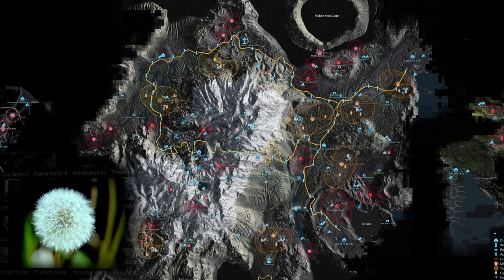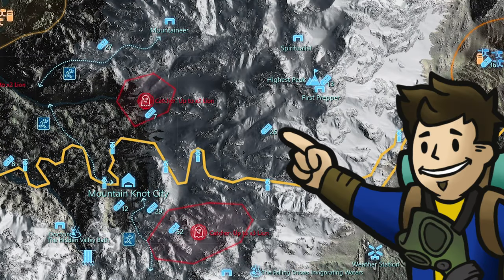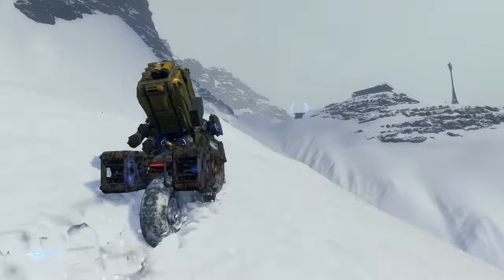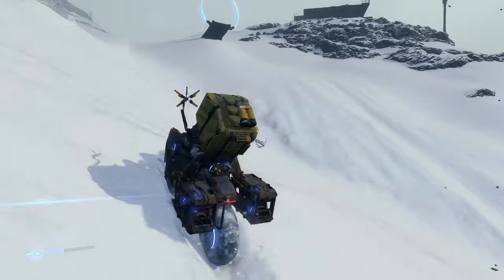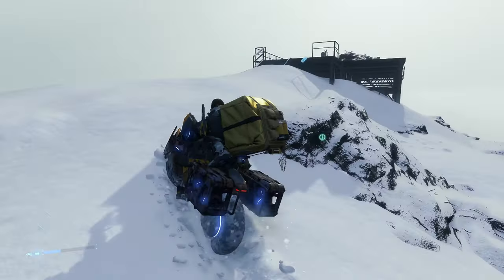The 47th memory chip contains data on dandelion seeds and is located at the remnants of the shack you are sent to retrieve BB from Deadman. But only after that sequence and the subsequent fight with Unger will you be able to find the memory chip in the ruins of this shack. After the big supercell event happens in this area between the first prepper and Mountain Knot, that is the time to go and retrieve this memory chip.